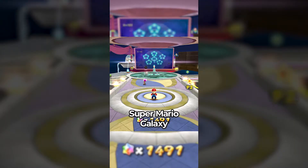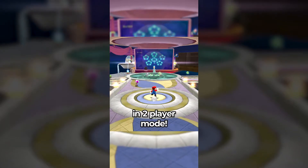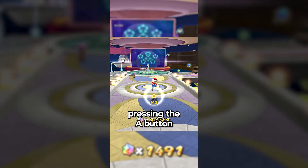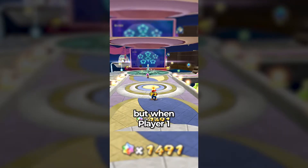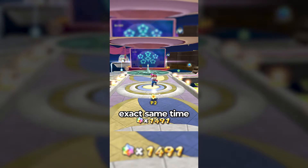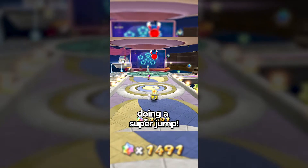Did you know that in Super Mario Galaxy, there is a way to gain a massive amount of height in two-player mode? When playing as the co-star, pressing the A button will make Mario jump when he's grounded and spin when he's in the air. But when player 1 and player 2 press the A button at the exact same time, it will result in Mario doing a super jump.